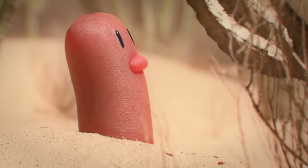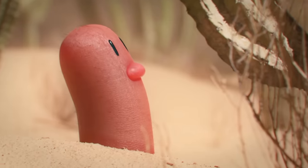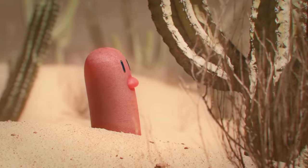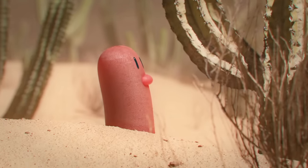Diglett usually live about one yard underneath the sand dunes, where they feed on plant roots. They sometimes appear above ground to spend some time in the sun. However, their skin is very thin. If they are exposed to light for too long, their blood heats up, causing them to grow extremely weak.